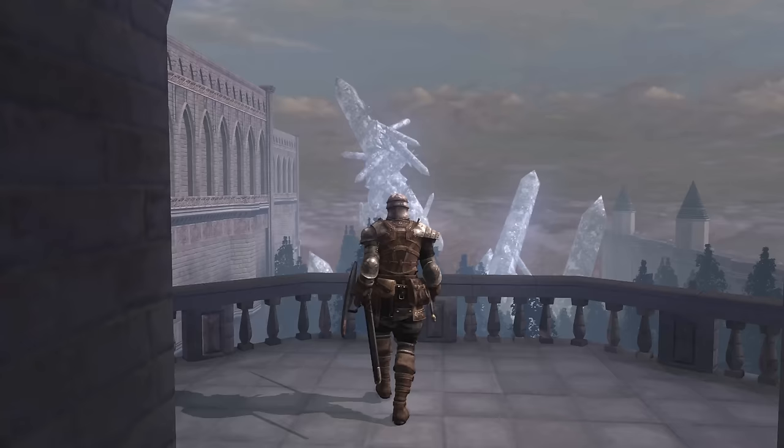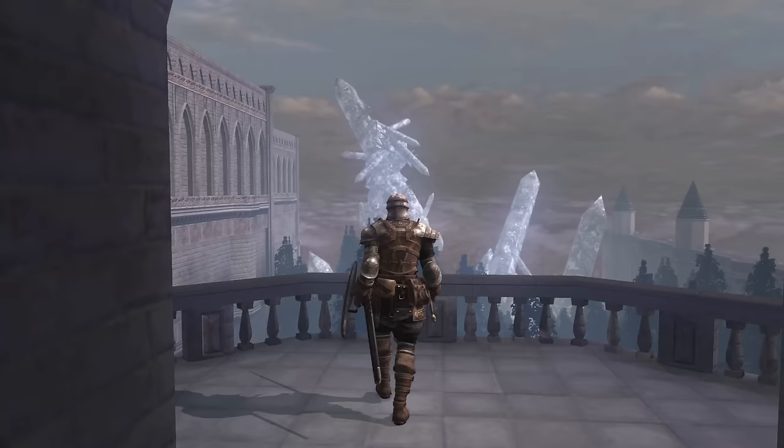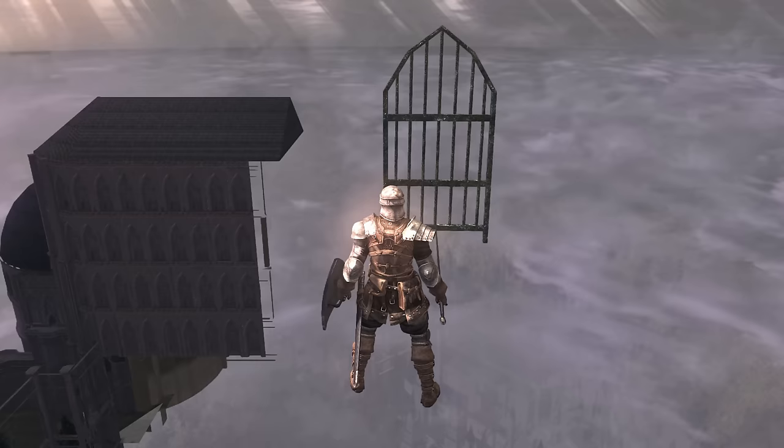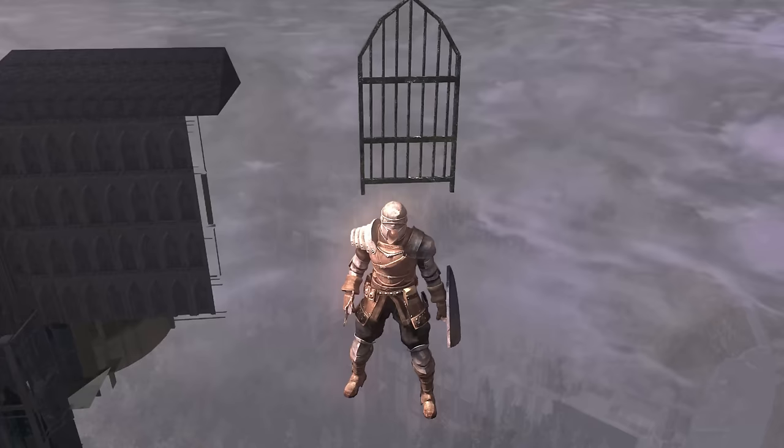Perhaps the most notorious misplaced item in the entire Soulsborne franchise is the floating door in the Duke's Archives. It can be seen floating off in the distance when you first exit the prison area. Teleporting up to it reveals that it's not attached to anything and you can't interact with it. This is by no means a unique observation, but I think I actually know where it comes from.